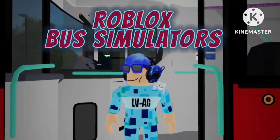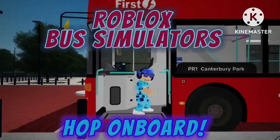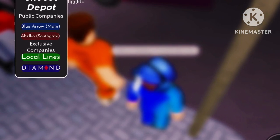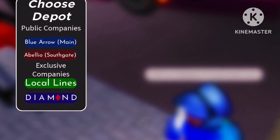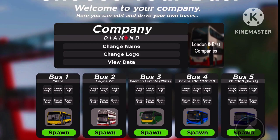This is the first London route PR1 to LB3AG's YouTube channel — go subscribe. So let's go pick a depot. Out of the lot we've got Blue Arrow, Abelio, Southgate, we've got Local Lines which is one of the exclusive Game Pass companies that I should get eventually. And then we have our own custom company that we've gotten from London and East. Surprisingly we didn't have to pay more Robux to get custom companies in this version — you can keep it on both London and East and Southgate.